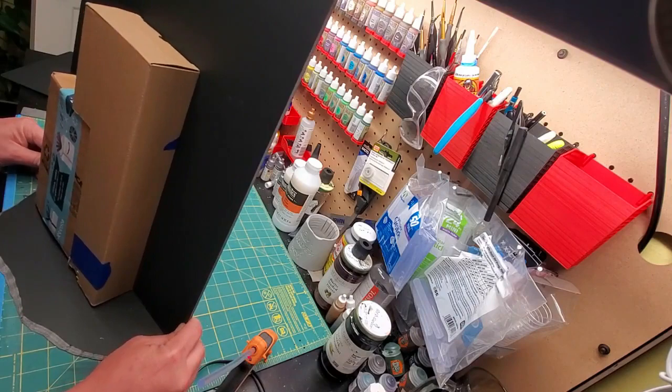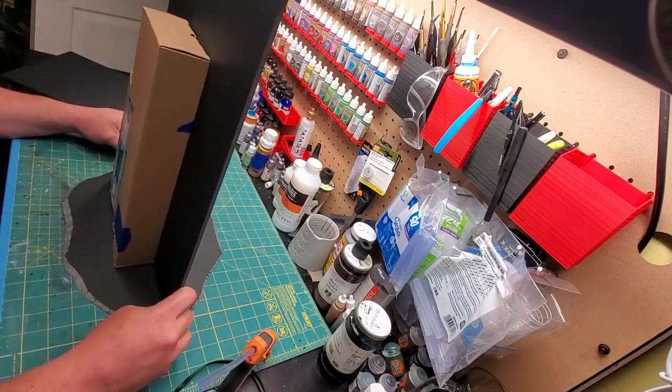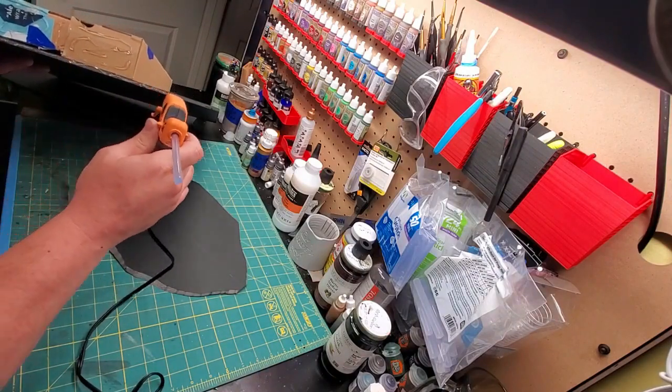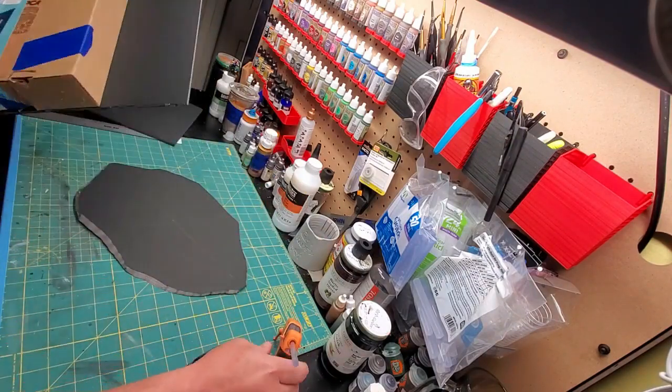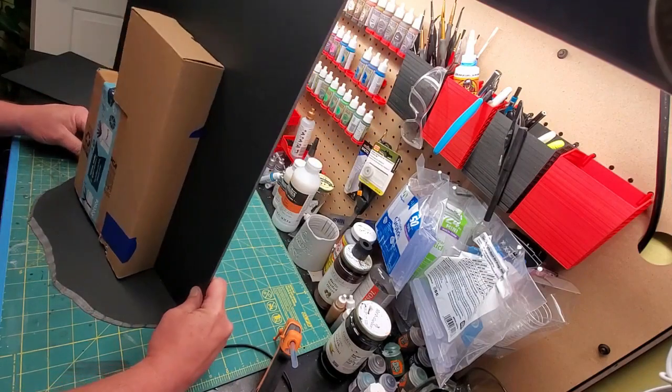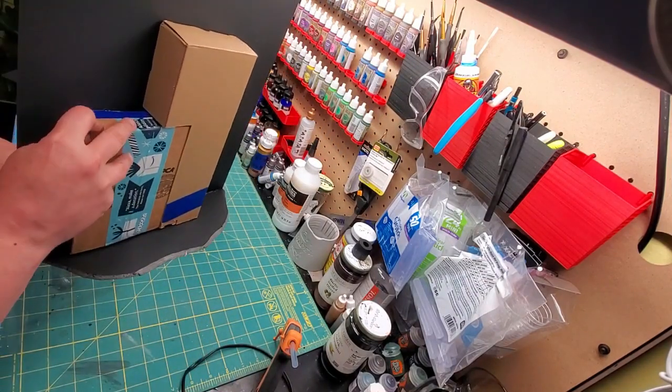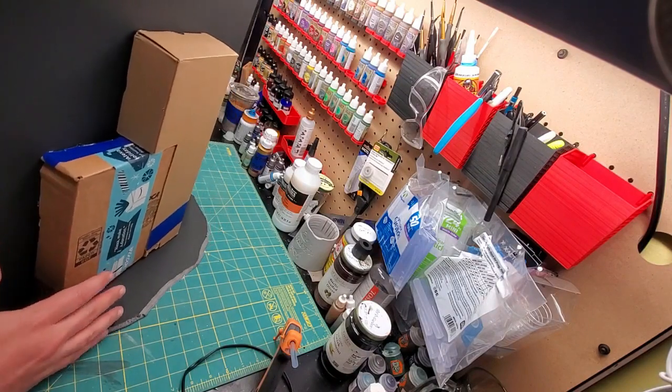Once I'm satisfied, I determine which side of the base I want to be the front for this face. Once that's decided, more hot glue — and the two pieces become one. Just like that. Very simple. Anybody can do this. Even me, apparently.